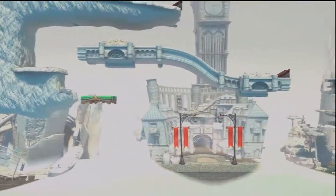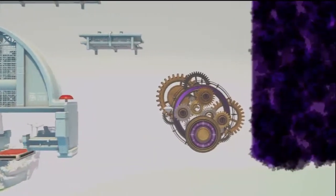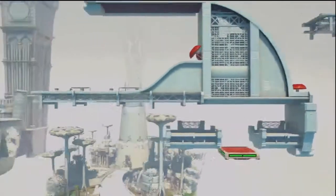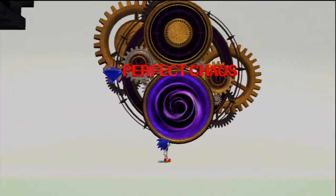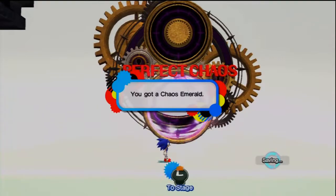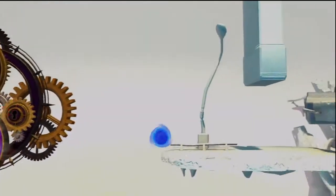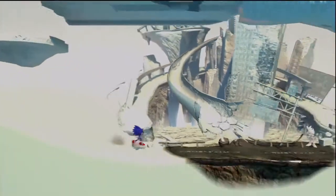I really want there to be a Casino level, because we've not seen one yet, and that would be really cool. You can now access and explore the next area. We can get the Emerald — yes we can. It's blue. Chaos Emerald four out of seven. We did that boss, which wasn't difficult. I'm still kind of in shock how easy that was.